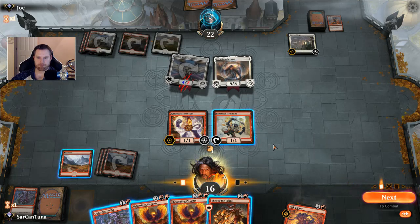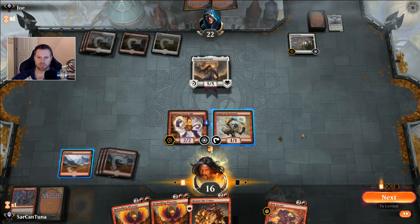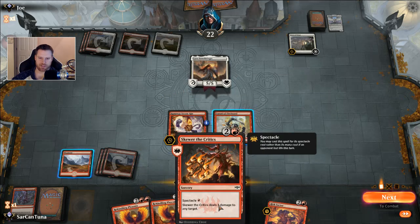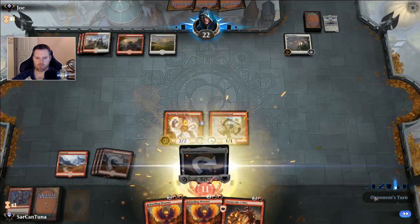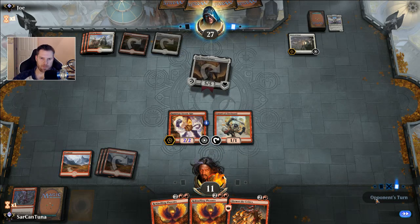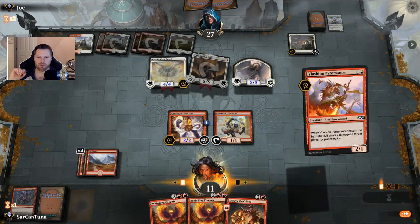We got a Steamkin. We have to kill Shalai — we're not getting through. I could pop the Firebrand, do one to him, then skewer again. But he's got Lyra, he's gonna gain life. If they're playing a deck that runs Lyra, we just auto concede. It's not gonna work, ever. This is like the perfect deck to play against us. Normally the strategy for climbing the ladder, remember — we're all in Diamond tier so they're playing good decks.